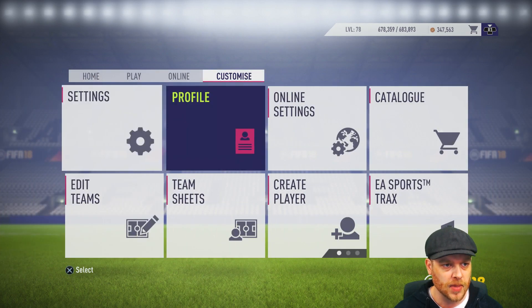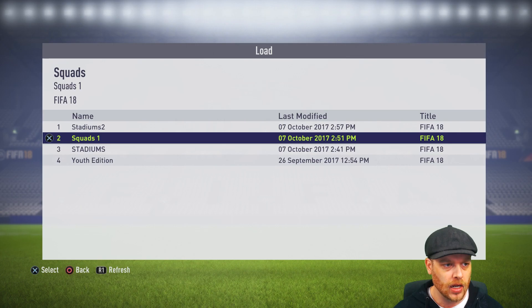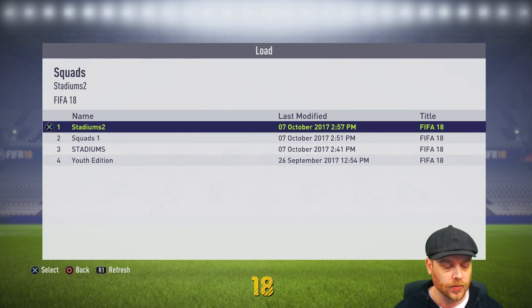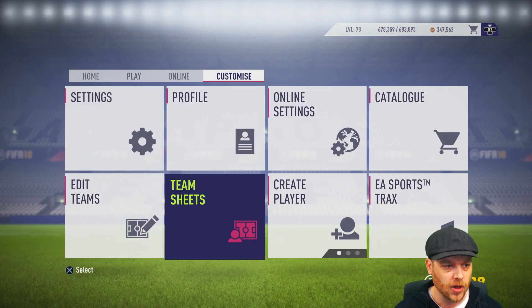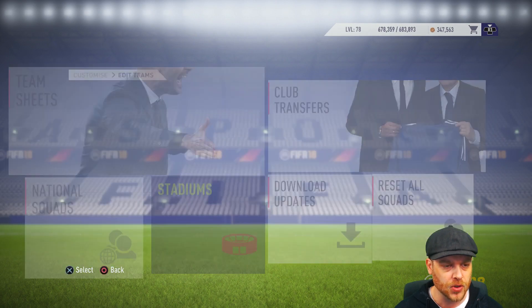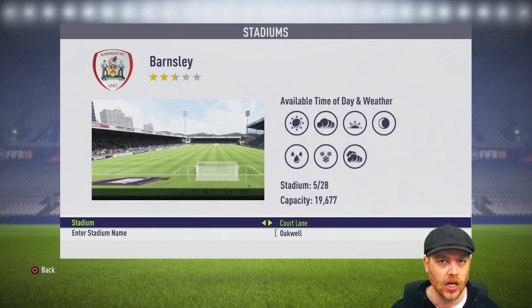The only way you're going to do anything with your custom stadium names is to load up that stadiums file. So if we go back out — just make sure you're following along here — profile, load squads and we load up the stadiums two. Back out, we go back to our edit teams now, our stadiums should be back in play. There we have Oakwell.